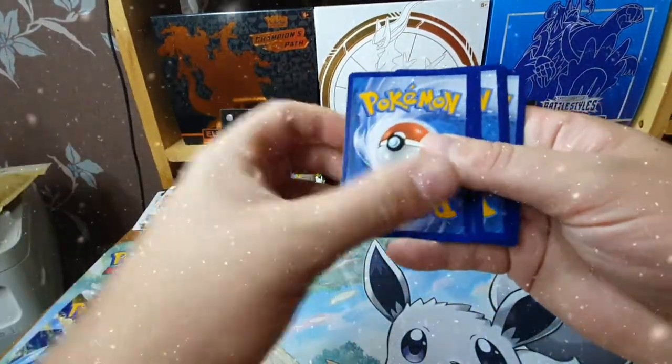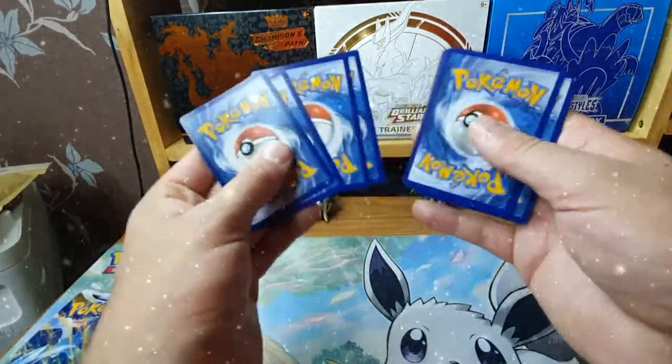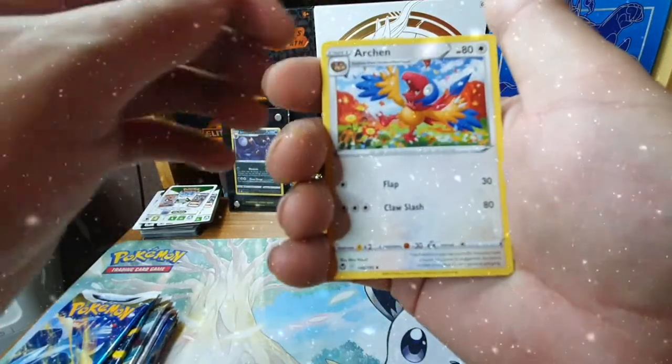The pack didn't get as lucky this time, but there's always the Trainer Gallery — or as we've seen from the last part, the Radiant Alakazam. Archen.